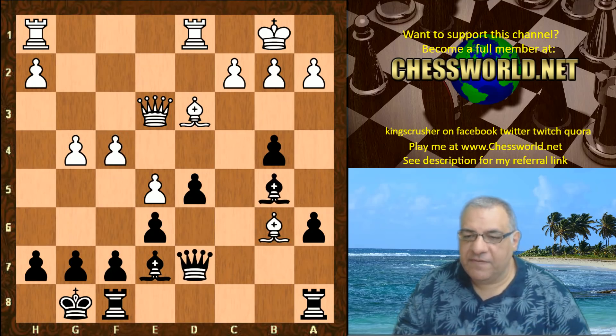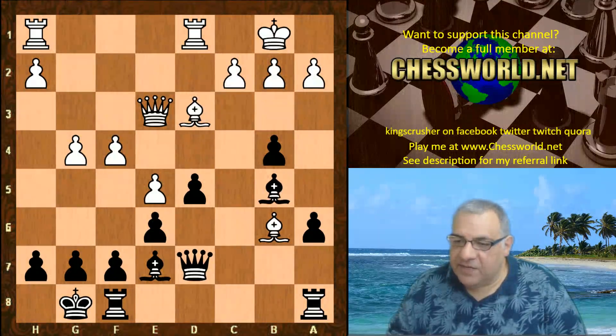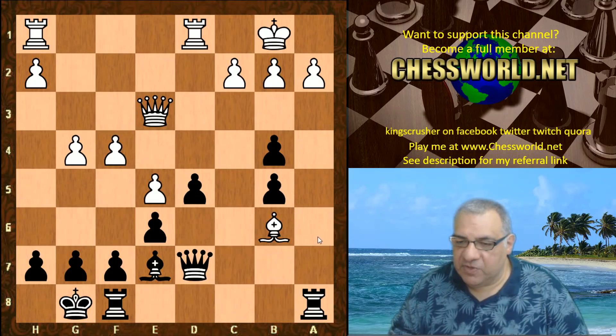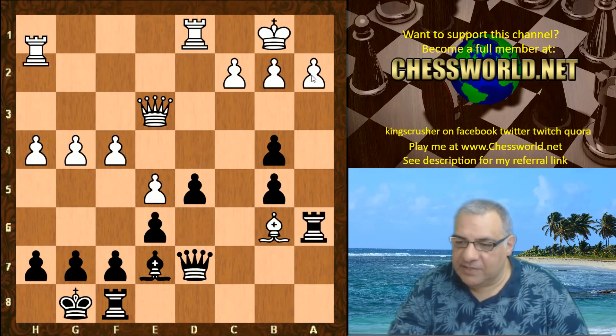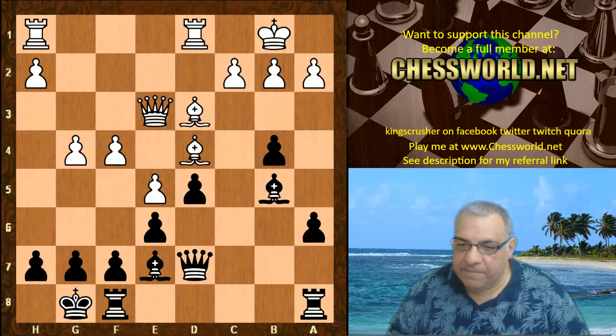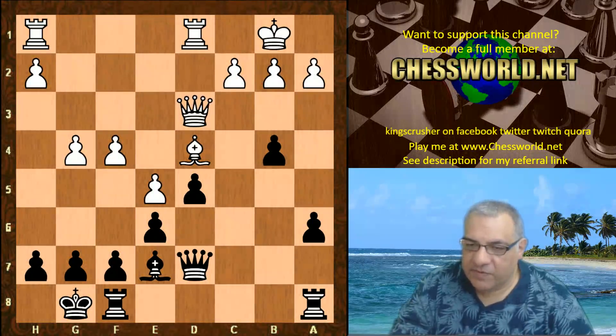f4 and now Bishop b5. White is not advised to take on b5 here. If taking on b5, then black does best to activate the rook rather than taking the Queen, and the a2 pawn is a big liability here with that pressure. Black would have a big advantage. So we have Bishop d4 instead, just letting black take off that light square Bishop, which takes out some of the sting of white's impending pawn attack.